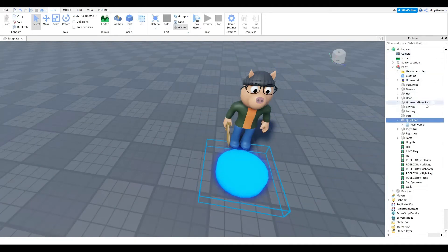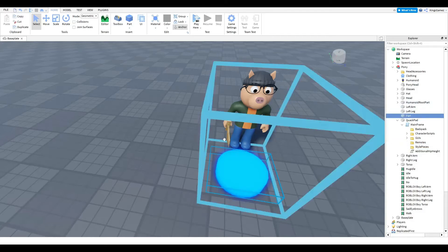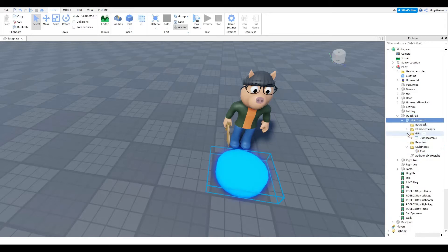Go into the morph pad on the Explorer and open it. You'll see these things: Backpack, Character, Scripts, GUIs, Remote, Style Pieces, and Additional Hit. If Style Pieces is not in there, you have to find the part in your character and put it back — sometimes it glitches around.